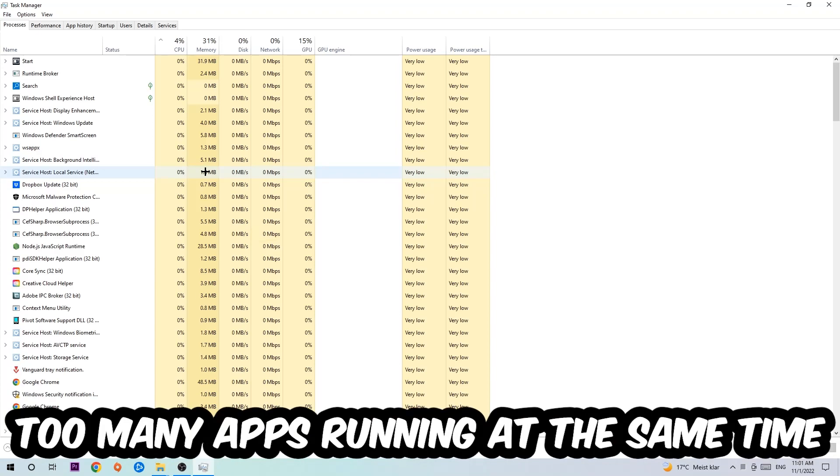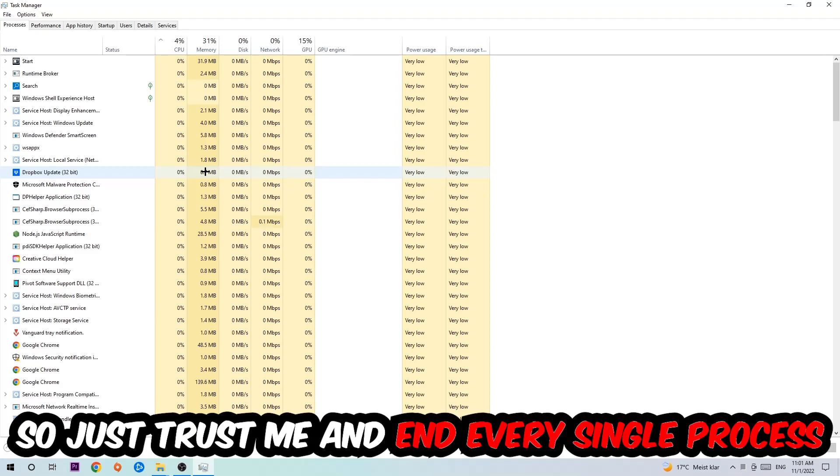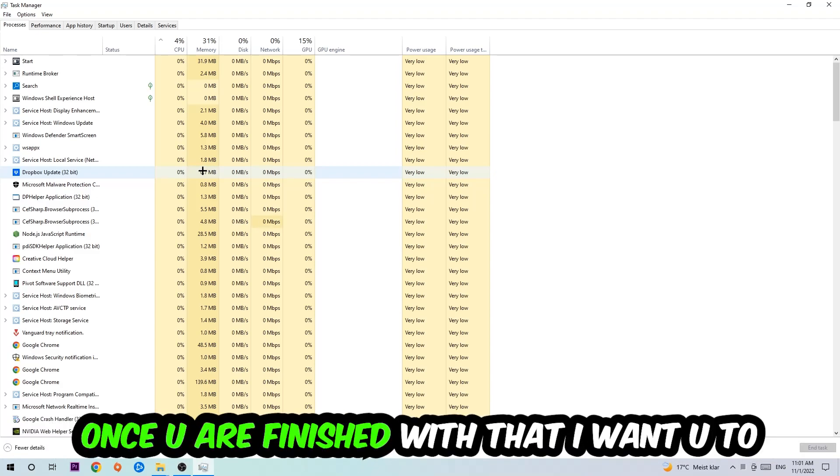There are two reasons for that: too many applications, too many background processes, too many programs or games running at the same time on a low-end or bad PC will cause crashing, lagging, or freezing in the long term because your PC can no longer handle it. So just trust me and end every single process. Once you've finished, close the Task Manager.